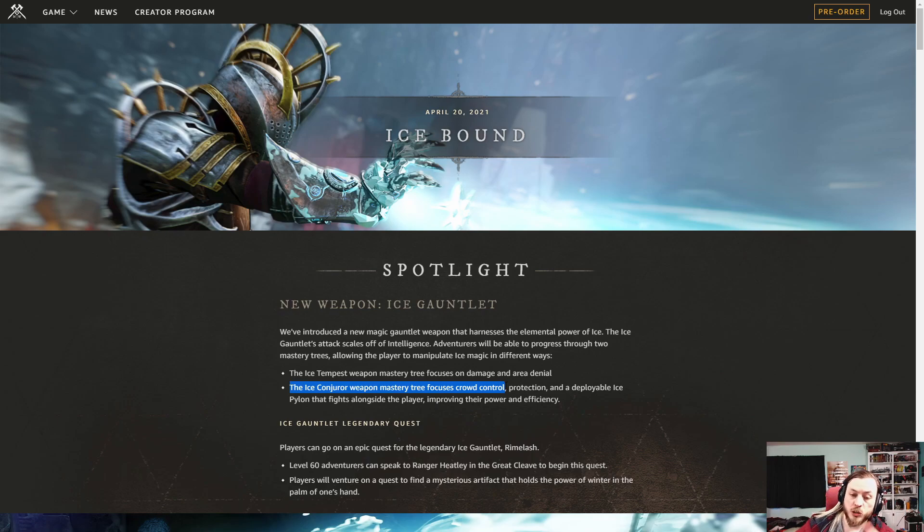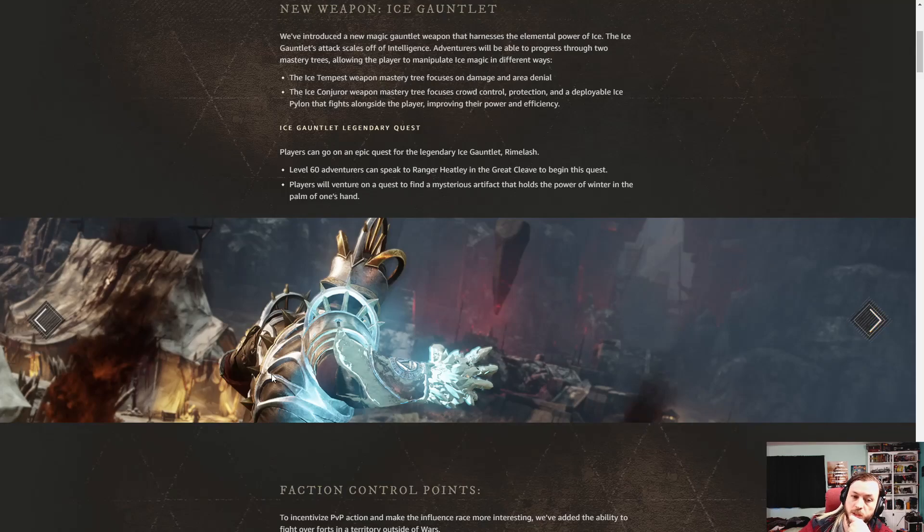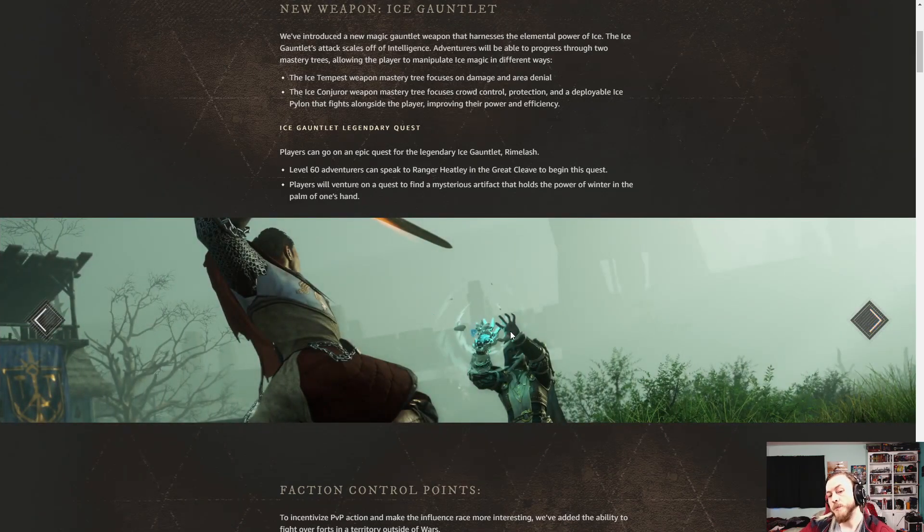The control part makes the other tree — damage and control for one tree, then production and deploying an Ice Pylon. The Ice Pylon actually fights alongside the player, improves their power and effectiveness. I think it's more of a buff, but you might be able to spec it to attack as well. You get your legendary weapon class quest, and scrolling through some of these — this helmet, this chest piece looks interesting. It actually looks like he's holding his hands up to block something with a little force ice shield — I think that's a block.